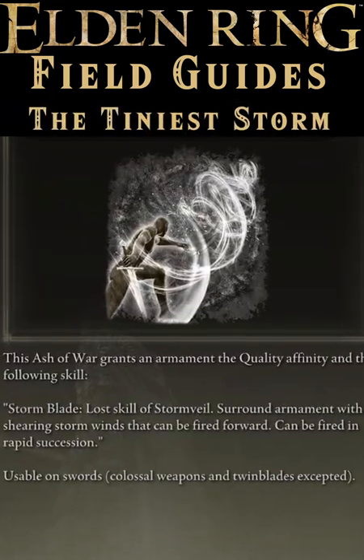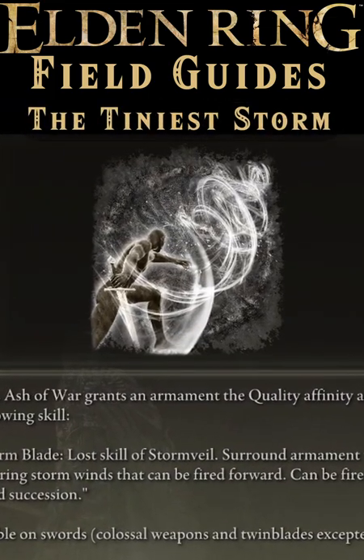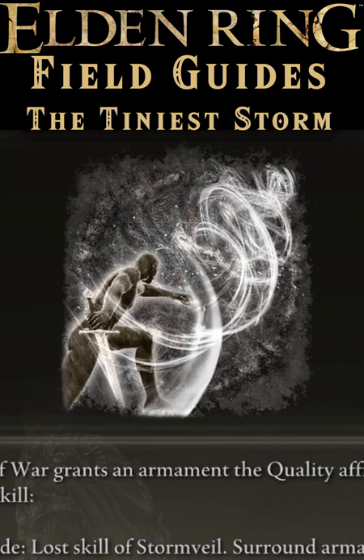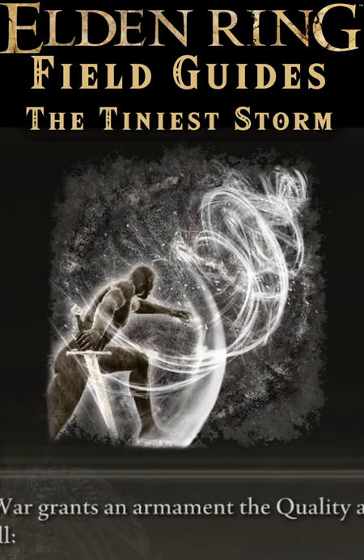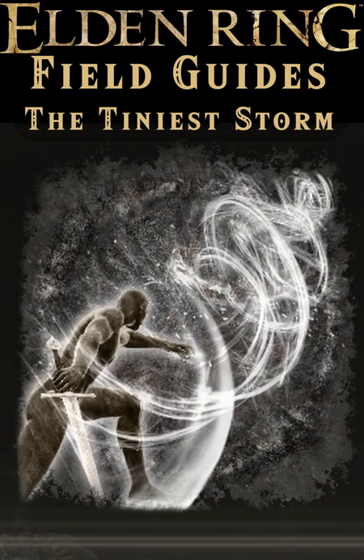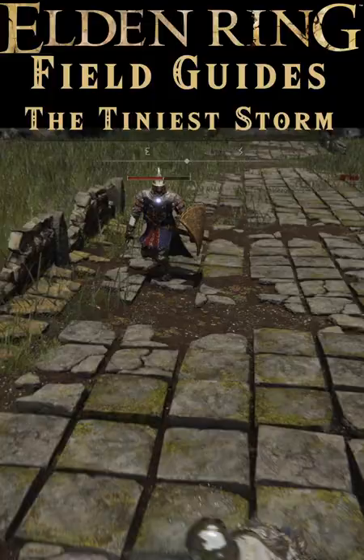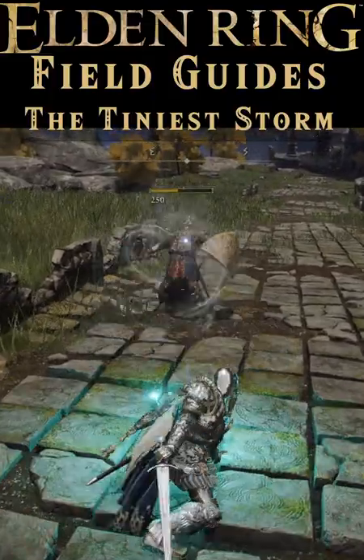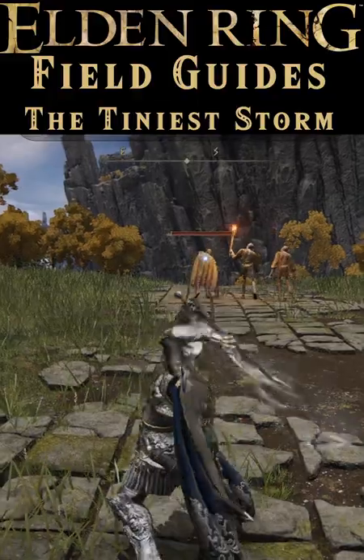It provides a quality affinity to the weapon, which scales with strength and dex equally, or another affinity that you've got the Wetblade for — see our other guides for more details. It also provides the skill Stormblade, which when used fires off a blast of storm to a medium range, doing damage and poise damage. It can be used on all slashy weapons whose skill can be changed.